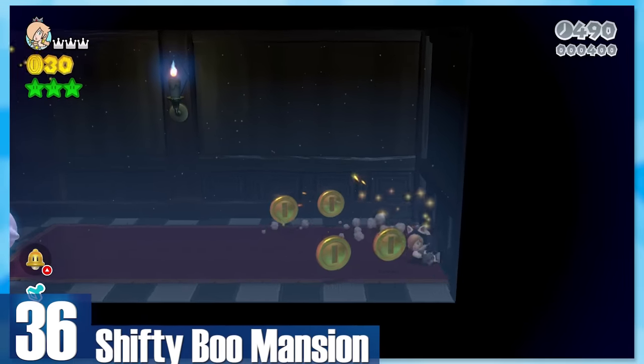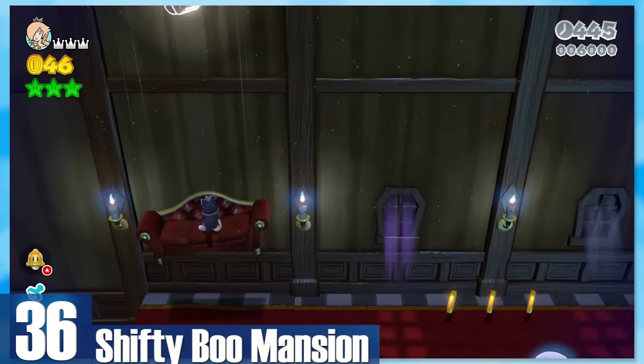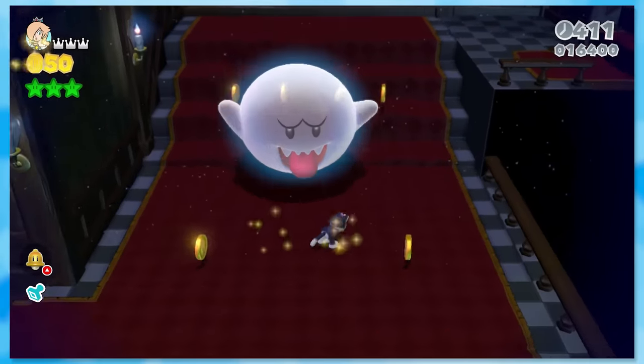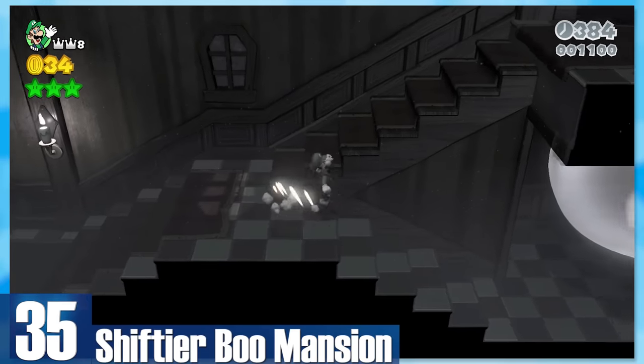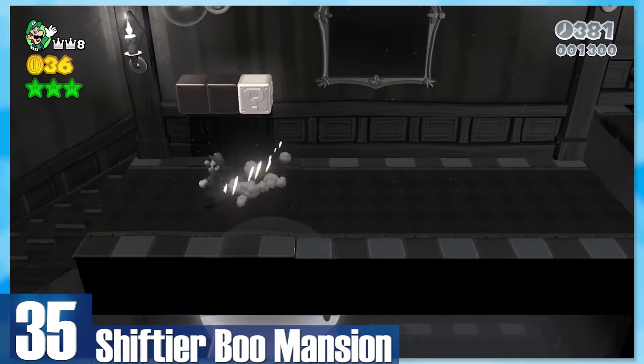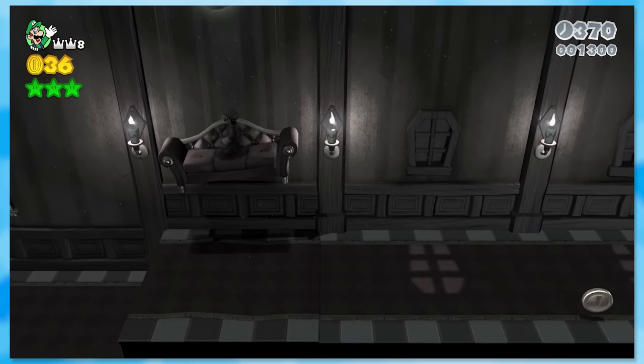36: Shifty Boo Mansion — one of the few ghost-themed levels that isn't a pain to play. You'll ride around couches, go through paintings, and run across moving floors. You can't really go wrong. 35: Shiftier Boo Mansion. The drained colors add a strange sense of dread — a theme you rarely see on display. It's the same as Shifty Boo Mansion, but a little bit tougher.